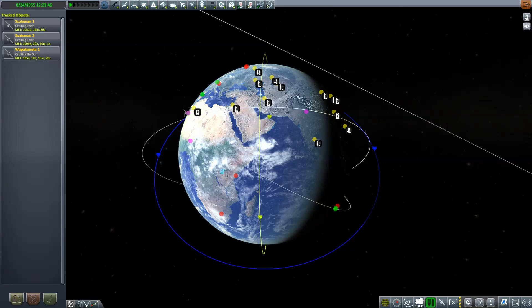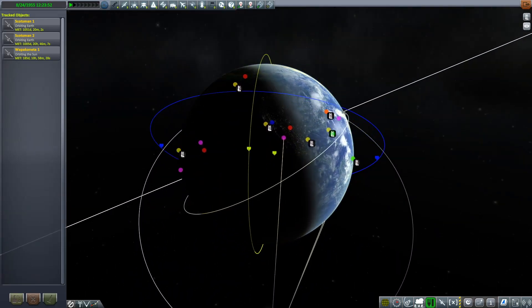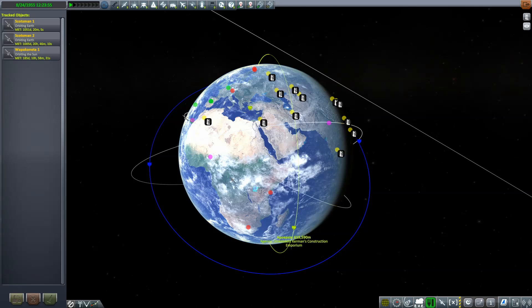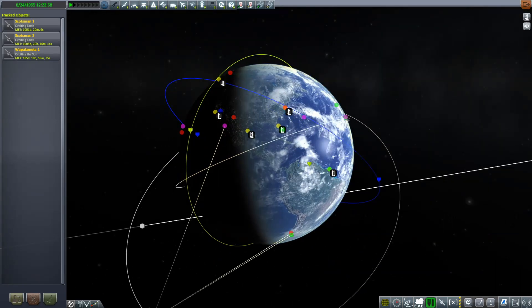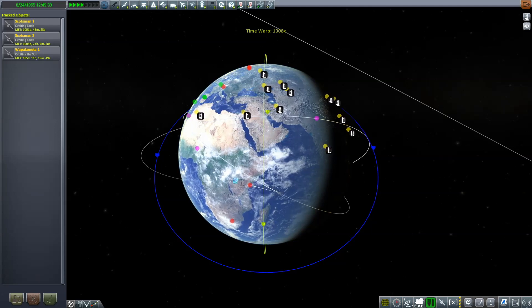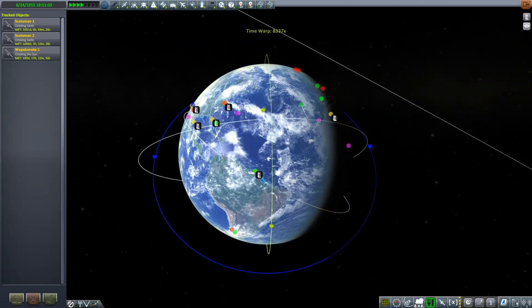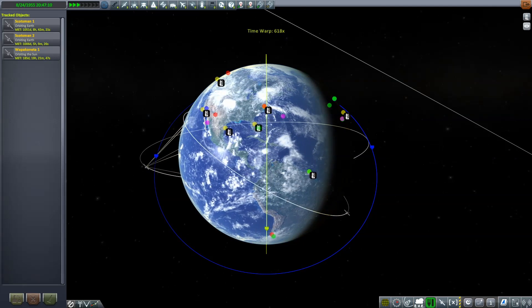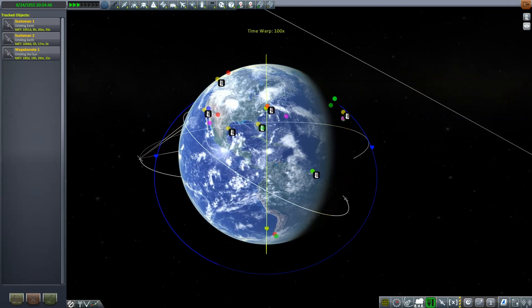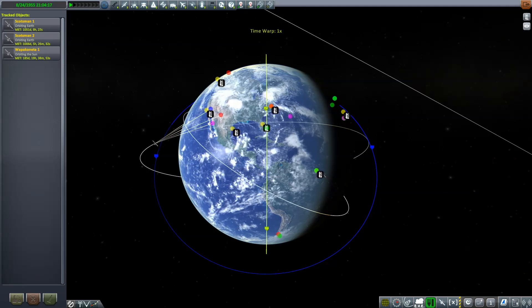Here we are on Earth. We have a mission: a polar orbit at 615 kilometers by 640 kilometers. This is super specific so we need to get really accurate on this orbit. The first thing we want to do is warp time ahead — the rocket is already on the launch pad — until we get pretty close to the target window.